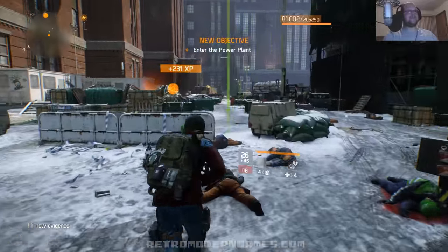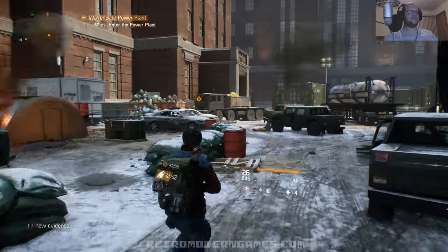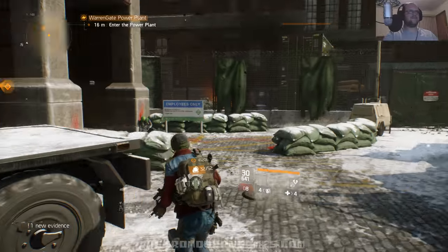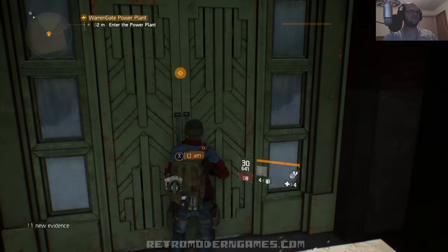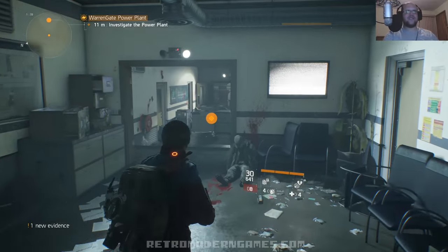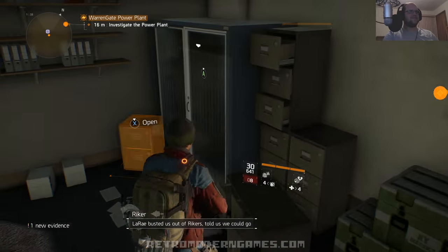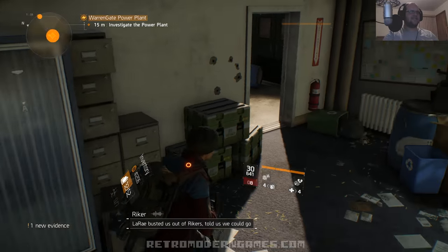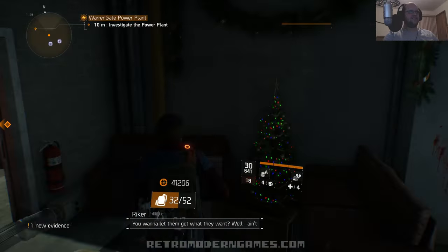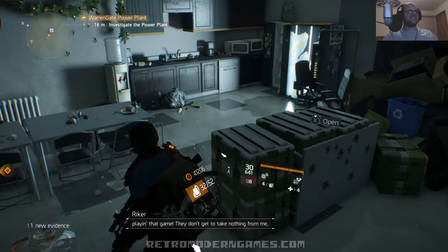Alright, area's secured. Alright, enter the power plant. Let's investigate — let's see what the hell's going on in here. This looks like some Walking Dead type stuff. These guys are from Rikers Island prison, hence their name.